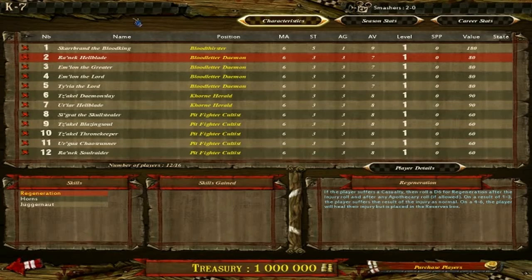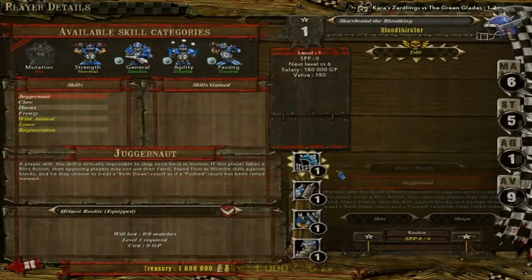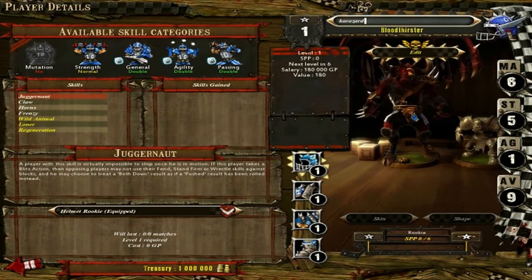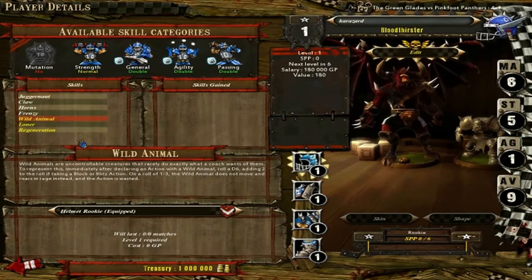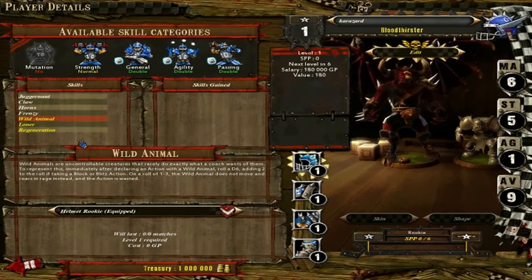You gain SP from things like passes, touchdowns, injury rolls — a touchdown gives you like 2 or 3 SP, a successful long pass gives you 2 or 3, a handoff gives you about 1, and a knockdown gives you around 2. Little actions like dodging out of a tackle zone won't give you any. You can also rename your dudes — a lot of people like to name their players. Some teams have what they call big guys — usually super powerful units but they always have a serious negative, like wild animal, where it can proc and refuse to follow orders. Vampire teams are like this too — every time you tell a vampire to do anything they might run off to the crowd and slaughter people, and you won't get that player back.